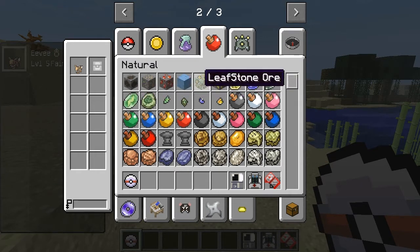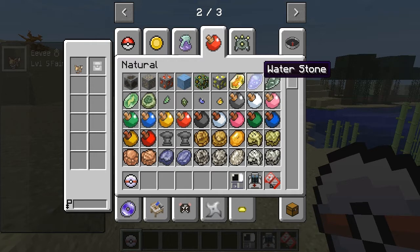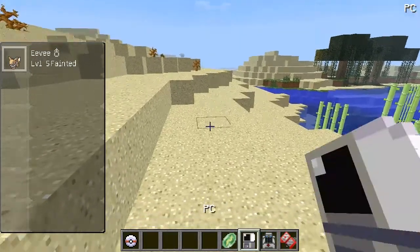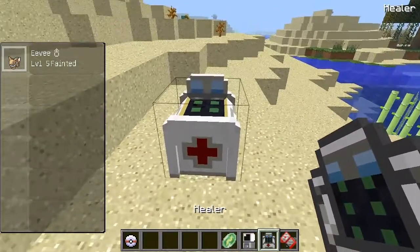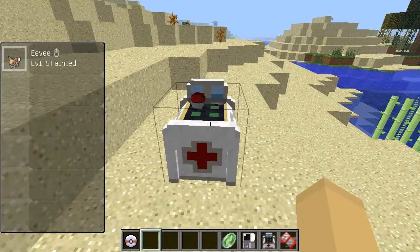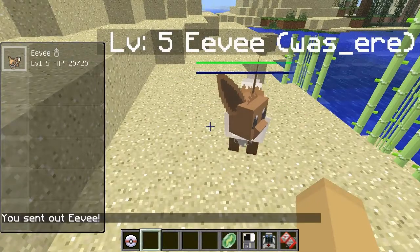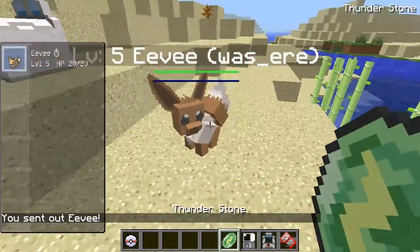Here we have a Leaf Stone, Thunder Stone, Fire Stone, Water Stone, and Moon Stone. Each one of these will affect my Eevee. I prefer the Thunder Stone because you don't get many thunder-type monsters. Honestly I kind of hate all the higher-level ones — they just always want to fight.